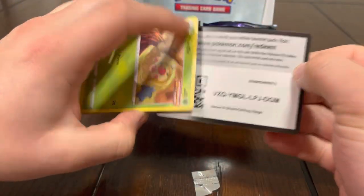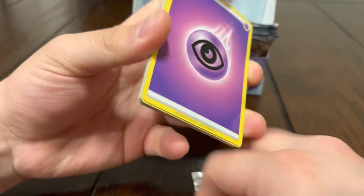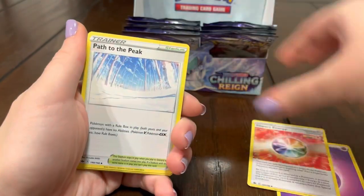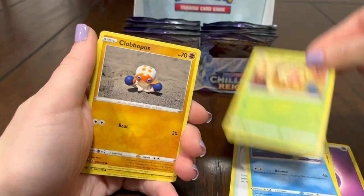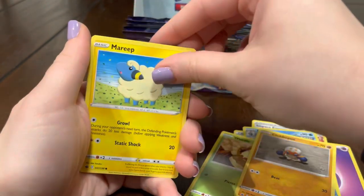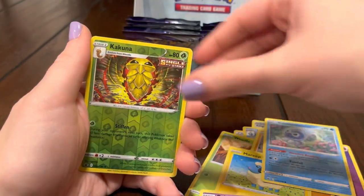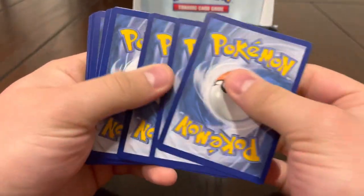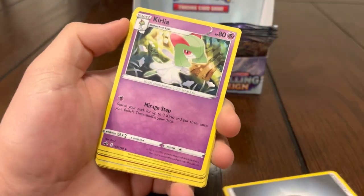Still holding out hope — I'll even take an alternate art Blissey, that one looks pretty sick to be honest. Energy, Path, Drizzle, Weedle, Clobbopus, Marill, Ralts, Castform, Kakuna. Duck — Chilling Reign, Chilling Reign y'all — every time I get excited I'm like 'yo this open Chilling Reign' and it stinks.